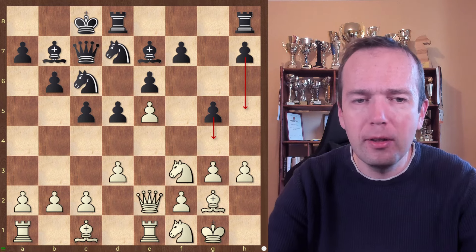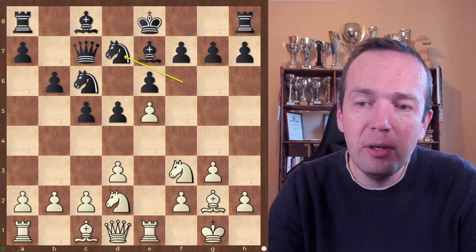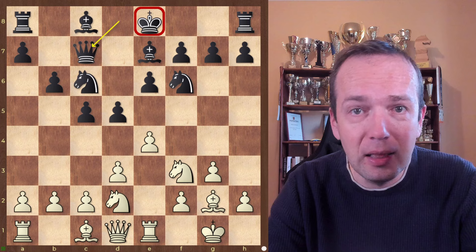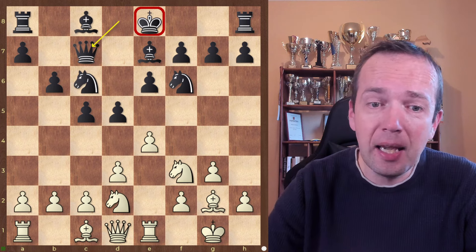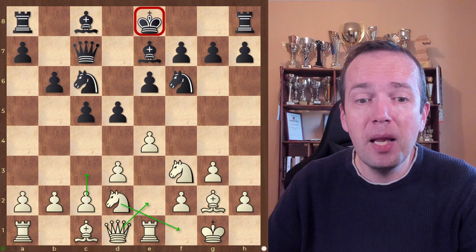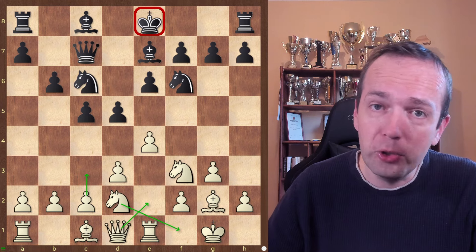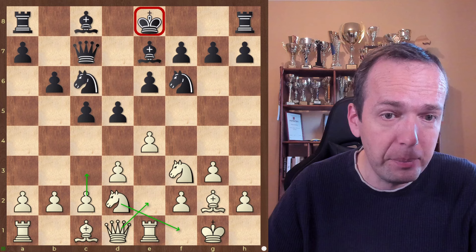That's why the key idea to remember: if your opponent is smart and delaying where he places the king, you can improve your pieces with Qe2, c3, Nf1 — keep the center intact. Do not close it before your opponent has defined where he places the king.